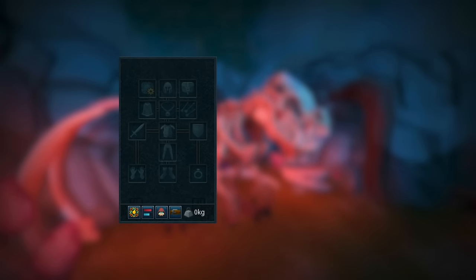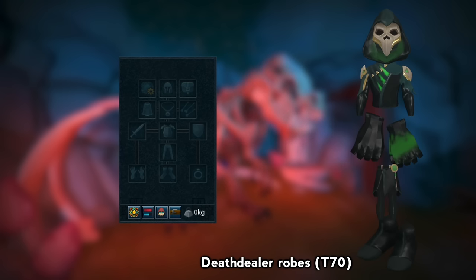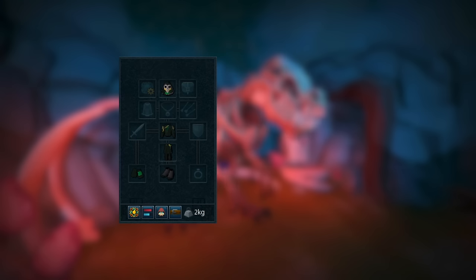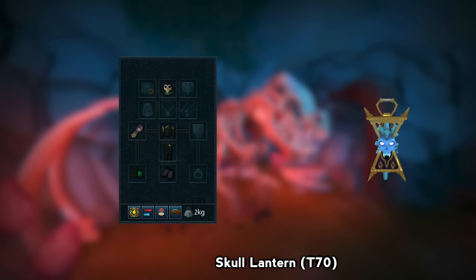For the gear, I'm wearing a full set of Tier 70 Death Dealer, which is the hood, the top, the gloves, the robe bottom, and the boots. As for weapons, I'm also using an augmented Tier 70 Death Guard and an augmented Skull Lantern.